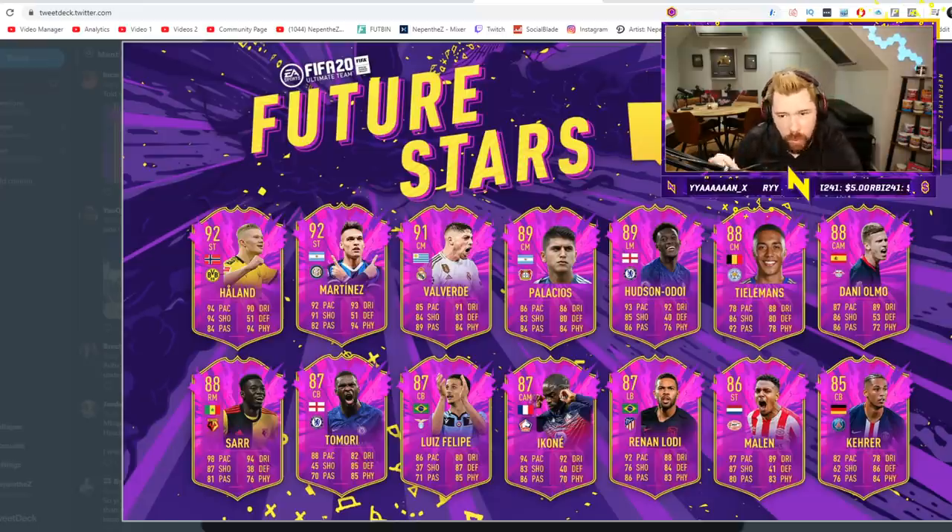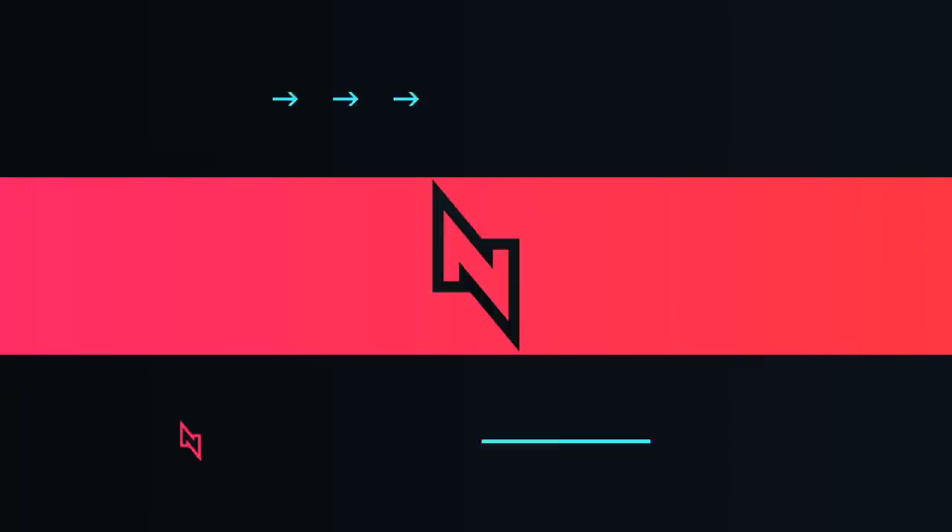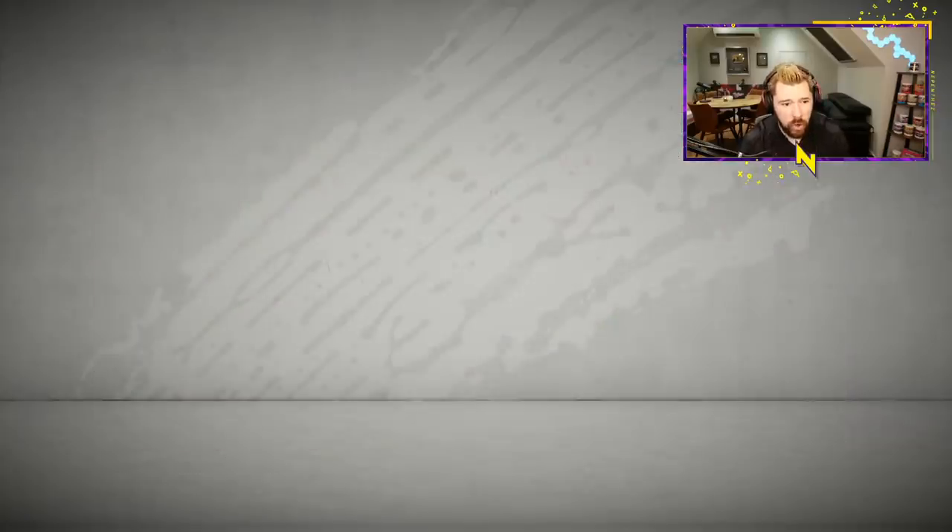This team probably isn't quite as good as team one, but it definitely has better end-game players. I think Haaland, Martinez and Valverde look very, very, very good. Tomori also looks very, very, very good. So let's go and have a look at what we've got going on.